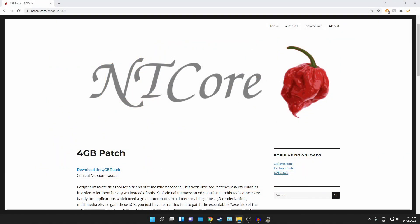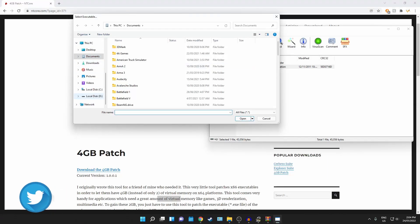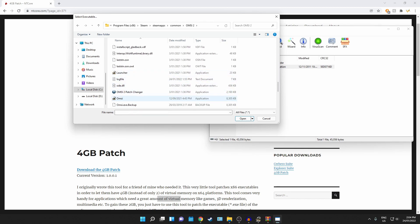Another thing you can do to improve performance in OMSI 2 is download the 4 gigabyte patch — I'll leave the link in the description. All it does is expand the virtual memory from two gigabytes to four gigabytes, which helps performance a bit. Click the hyperlink, open the exe file, then navigate to your OMSI 2 directory: Local Disk > Program Files (x86) > Steam > SteamApps > Common > OMSI 2. Find the application, click open, it will do its thing, confirm it's installed, and that's all you need to do.